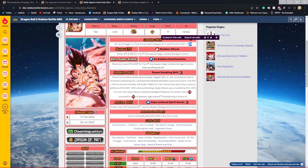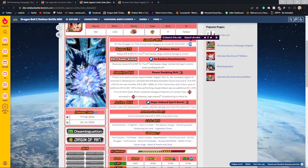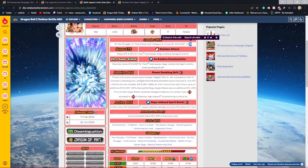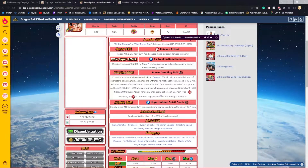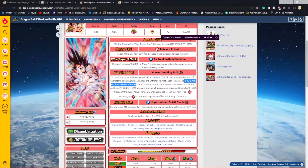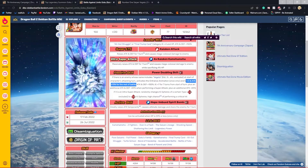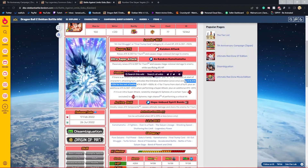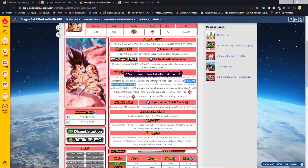His passive skill gives him a permanent buff: if there is an enemy whose name includes Vegeta — excluding Kid Junior — at the start of the character's attacking turn after the animation, once only, he keeps a 30% attack buff for seven percent for the rest of the battle. So you want to face Vegeta units for this basically permanent stat boost.